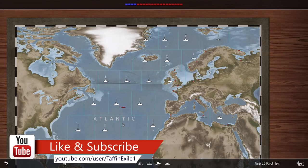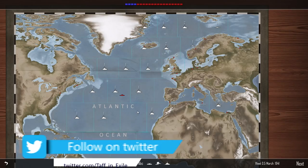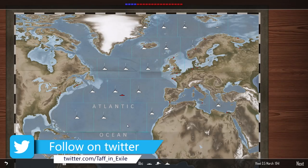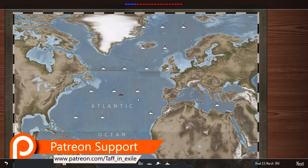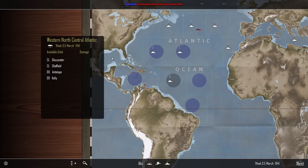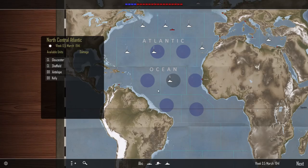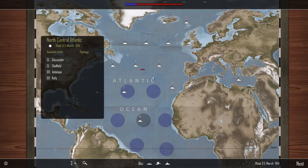Hi everyone, welcome to Atlantic Fleet. Here we are with the Royal Navy, doing our best to hold on in March 1941. We've spread out the fleet quite considerably. We've got one destroyer covering vast swathes of the ocean. We've got a task group down here with two light cruisers and two destroyers who were seeking out a warship that was sinking tonnage in the Caribbean. We've patrolled around there, haven't seen them, so we're going to continue around and head towards Dakar to see if we can intercept anything on the way through.